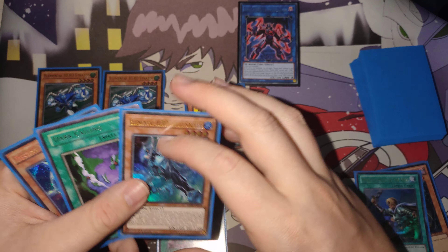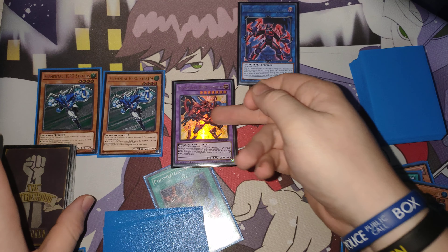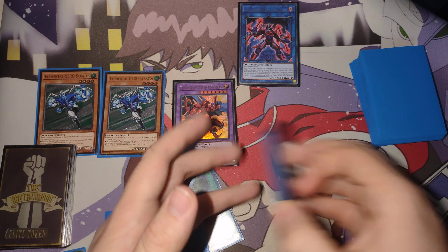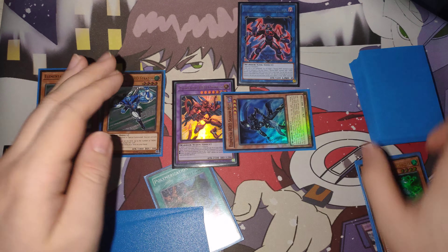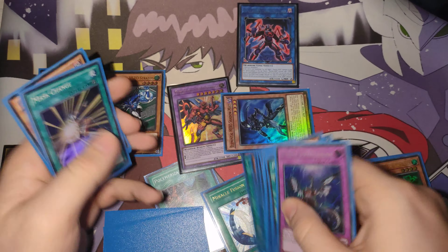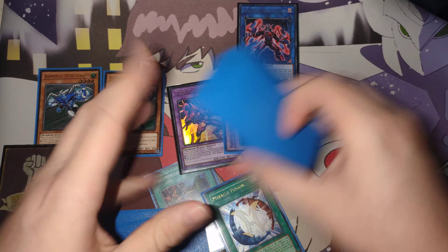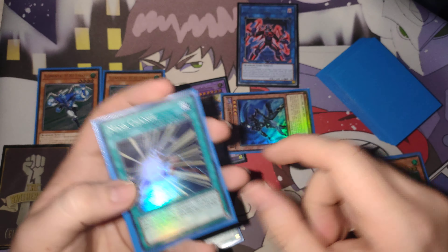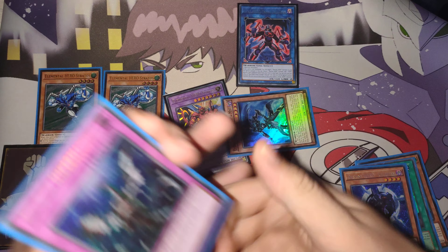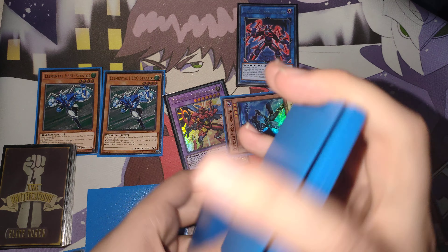Now we're going to go ahead and activate Polymerization and fuse the Liquid Man and the Solid Soldier into Elemental Hero Sunriser. Now we've got big chain links — Chain Link 1 is Liquid Man, Chain Link 2 is Sunriser, and Chain Link 3 is Solid Soldier. Solid Soldier is going to summon out the Shadow Mist. Sunriser is going to go ahead and add a Miracle Fusion. Then Liquid Man is going to draw two and discard one. We're going to have all Mask Changes in our hand — that's busted. We're going to discard the Celestial, and add a Mask Change due to Shadow Mist's effect. So now we have all our Mask Changes in hand.